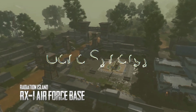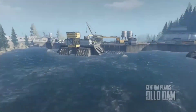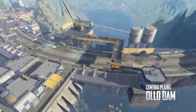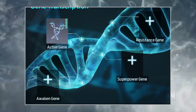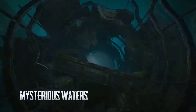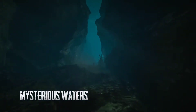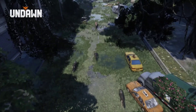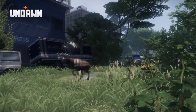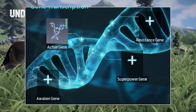In the gene transcription section, you can see all four kinds of genes, and it also offers a gene synergy system. For gene synergy to activate, you need all four equipped genes — active, resistance, awaken, and superpower — to each have at least five attributes. Once that condition is met, you unlock synergy level one and receive an extra bonus effect.